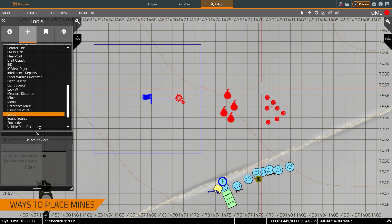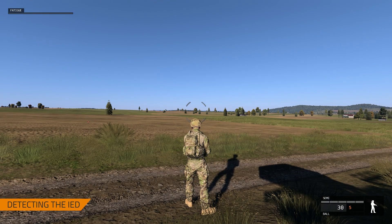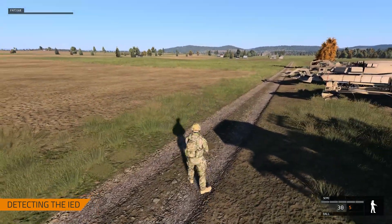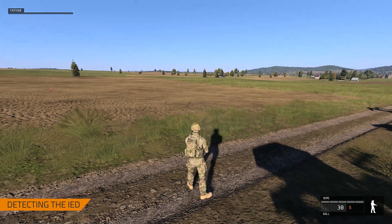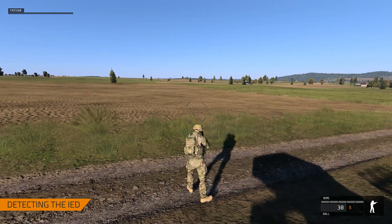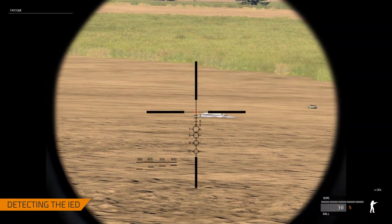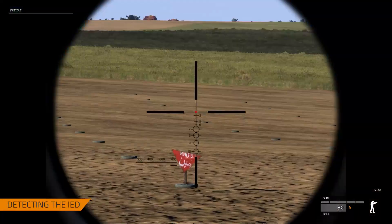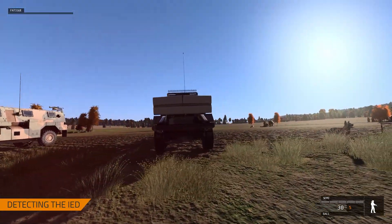Now that we've described how to place different varieties of mines into a scenario, let's talk about how to first visualize and find the mine. I'm going to preview the scenario by pressing the preview button or the H key. Now I'm in training mode, controlling my avatar — I can shoot, move, and communicate. With regards to locating the IEDs, the first tool we can use in VBS is of course your mark-one eyeball — I can use my optics and spot these shifty-looking objects out in the field, and that minefield symbol there.